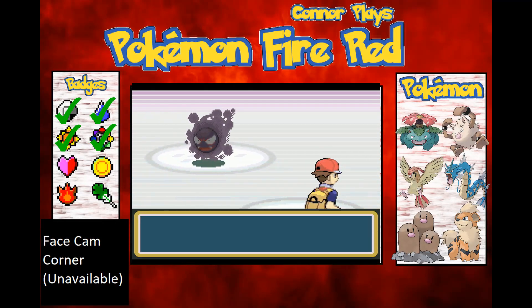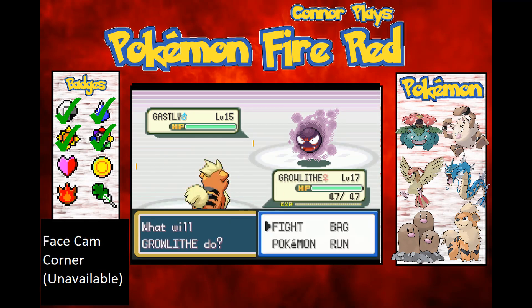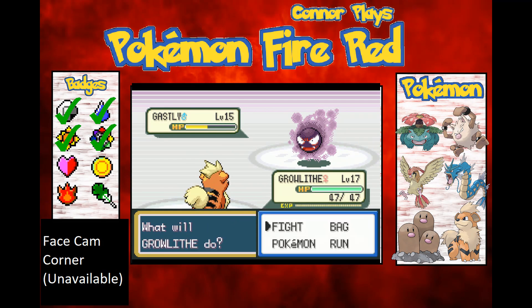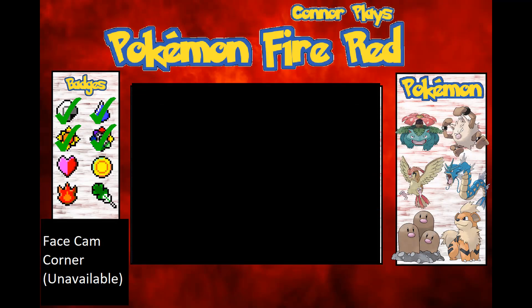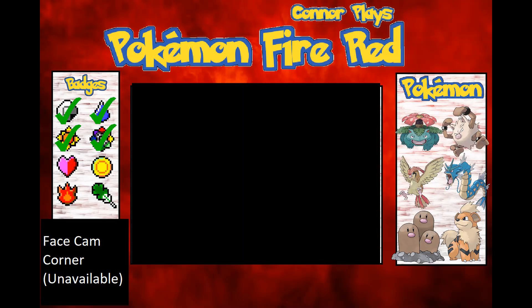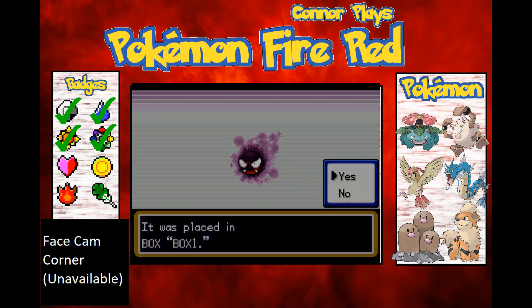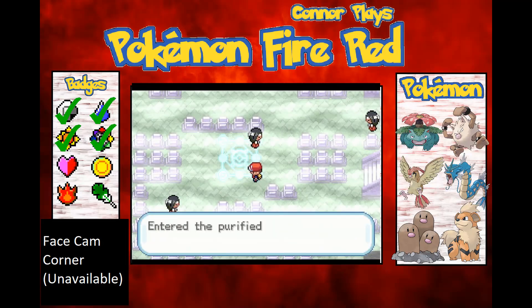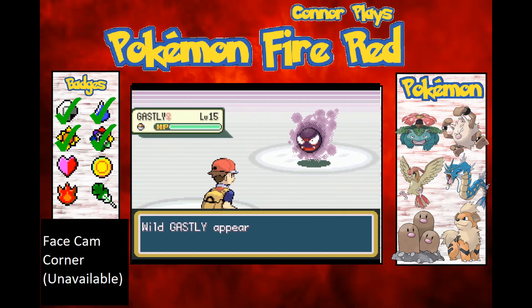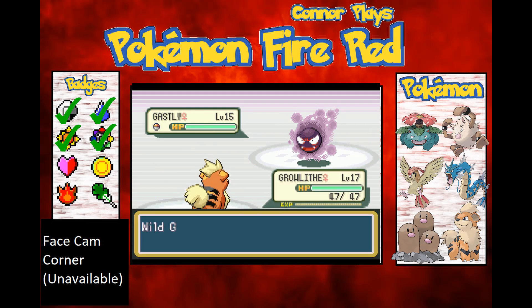I was wondering when I'd encounter a Pokémon here. I'm going to catch the Gastly — not going to use Bite on it as I don't want to one-shot it. Ember as a neutral move did over half its health, so Bite would have definitely one-shotted it. It's a shame I can't evolve it into Gengar — I don't think I can without a link feature on the emulator.